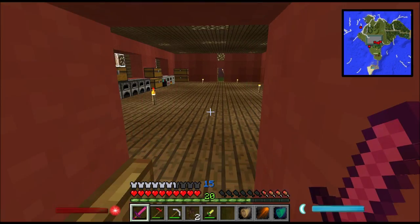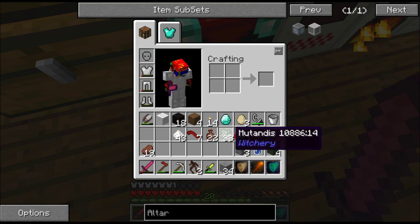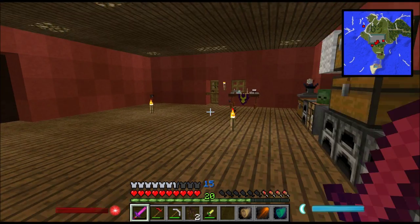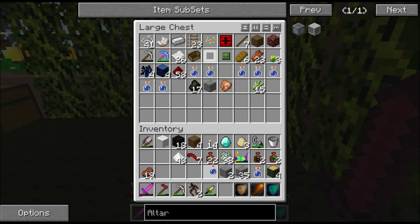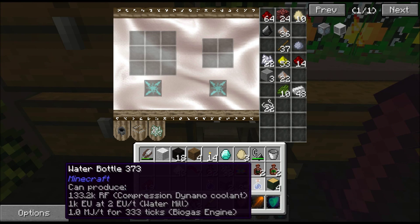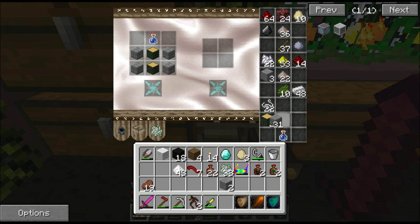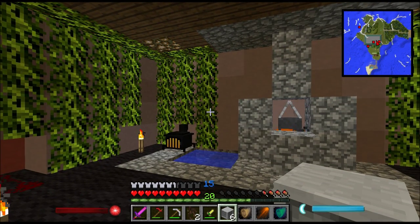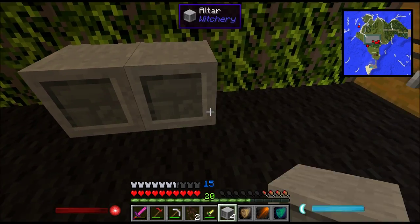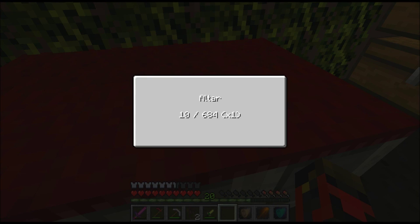We need those stone bricks. There we go — now we have all the stone bricks we could ever hope for. We need two water bottles — don't worry. Now over at our magic table we put this down and put this in here, and we get all six. Now this room isn't quite big enough for an altar but I'm going to try and micro-fit one in. You need six blocks set up like this, the nice red covering shows up, and if we right-click it — altar power of 684.